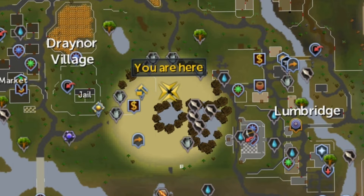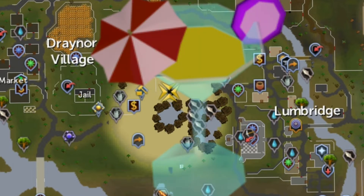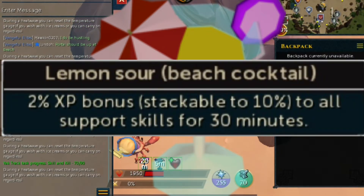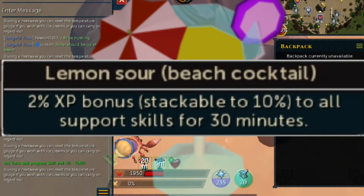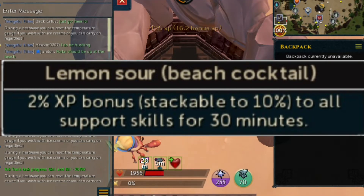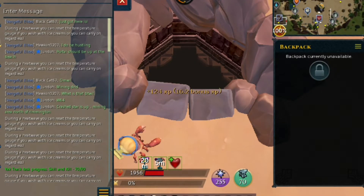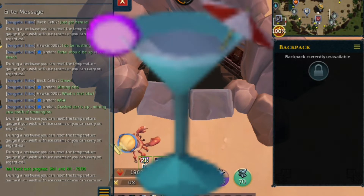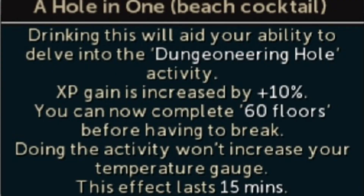You're going to need a Lemon Sour Beach Cocktail, which gives you a 2% experience bonus and is stackable to 10%, lasting 30 minutes in support skills. You're also going to find it useful to use a Hole-in-One Beach Cocktail, increasing XP by 10% and letting you complete 60 floors instead of the standard 20, for 50 minutes.